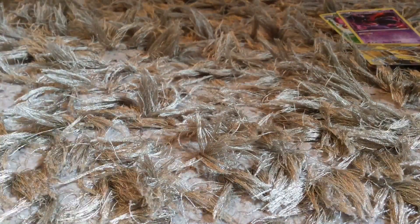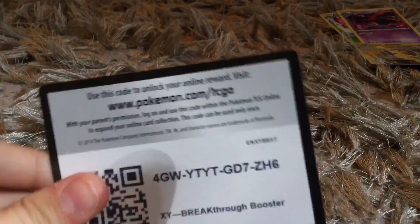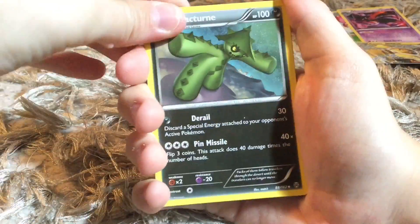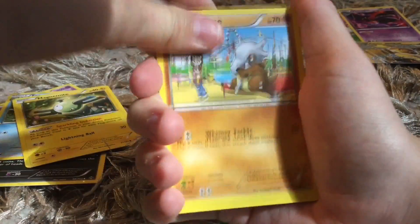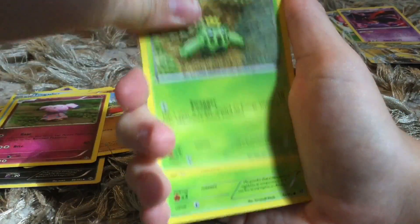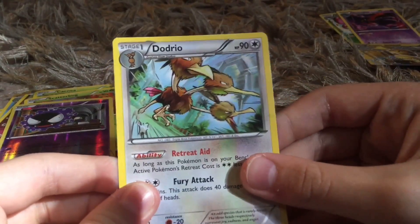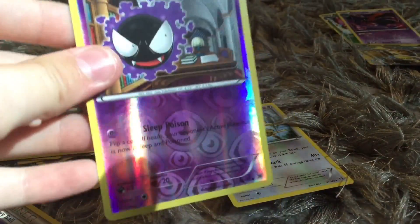We've got our last pack. Hopefully we can get another good card — that second pack was really good. So these all have bricks because they're called Breakthroughs. Last pack, here we go. We've got a Cacturne, a Wobbuffet, Frogadier, Magnemite, Cubone, Snubbull, Cacnea, Scatterbug, Reverse Holo Gastly, and then a Dodrio. Pretty good. We've got the Reverse Holo Gastly — pretty good. Put that in that pile.